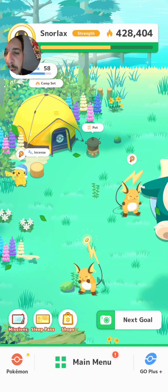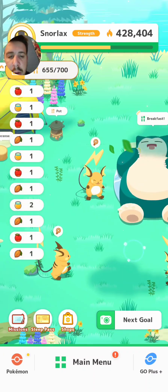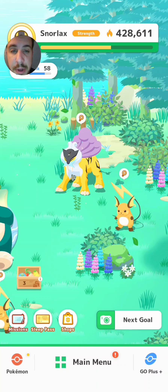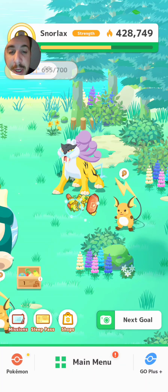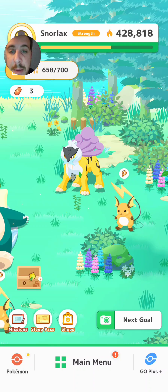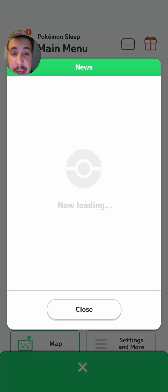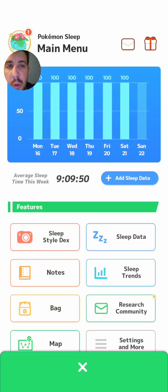Gotta get the candy from the Raichu, we'll collect up from this Pikachu as well. Let's see if we can get Raichu's skill to trigger — no. Unfortunately it only triggered one time yesterday. I'm hoping we can get at least two skill triggers a day, is what I'm really hoping for, so we'll see.